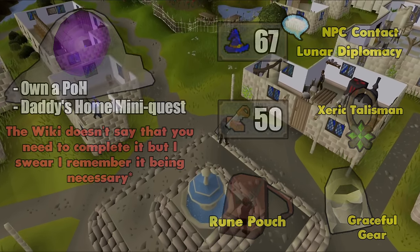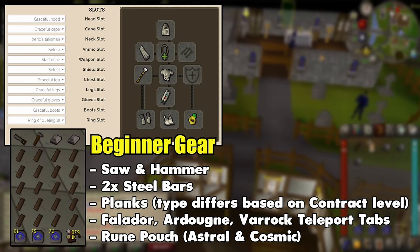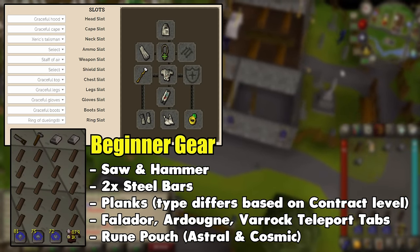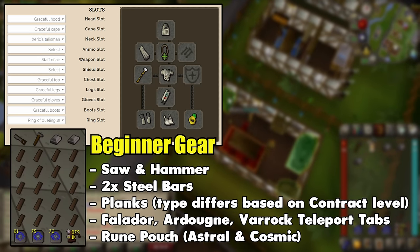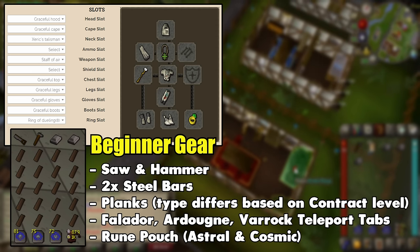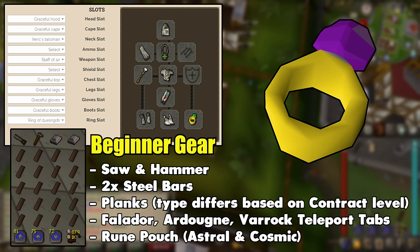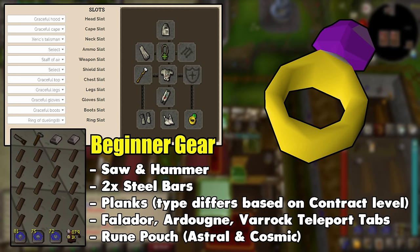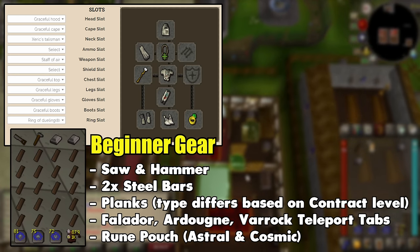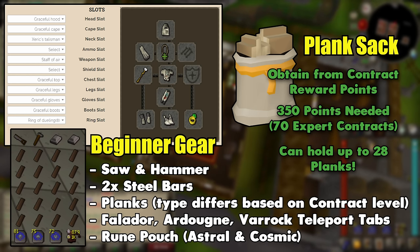Let's talk about your gear and inventory. As a mid-level account running for the first time, this is probably what your setup will look like. The Ring of Dueling is for rebanking at Castle Wars when you need more planks, and the staff saves you a little bit of money on runes. I highly recommend getting individual teleport tabs instead of using portal rooms in your house, because it's just faster, even though you would save more inventory spots without them. You could substitute a Ring of Wealth for the Falador teleport, but technically it would be closer to where you need to go. You absolutely want to get the Planksack as soon as possible — it helps tremendously with saving time on rebanking and increasing XP.